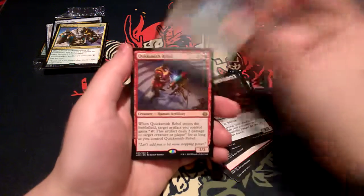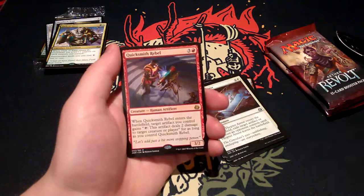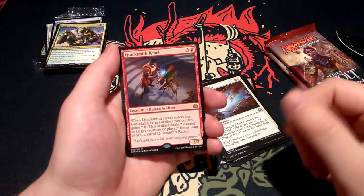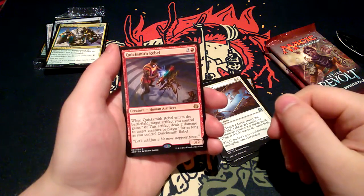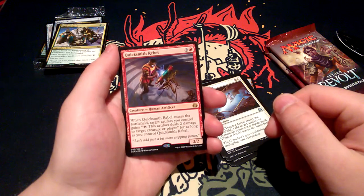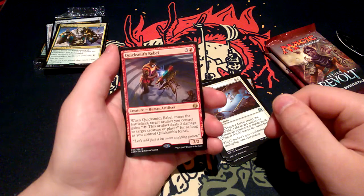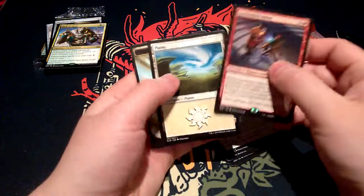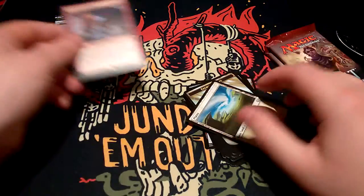And our rare is Quicksmith Rebel. For three and one red, it's a Human Artificer — a 3/2 creature. When it enters the battlefield, target artifact you control gains: tap it, this artifact deals 2 damage to a target creature or player, for as long as you control Quicksmith Rebel. 'Let's add just a bit more stopping power.' Also a plains and an Energy Reserve token.